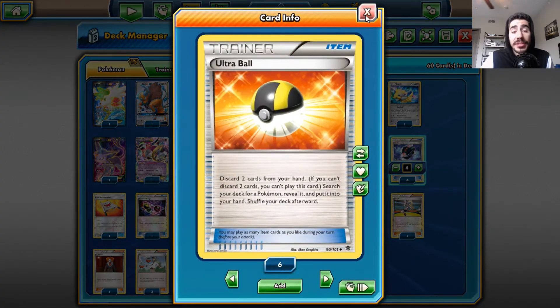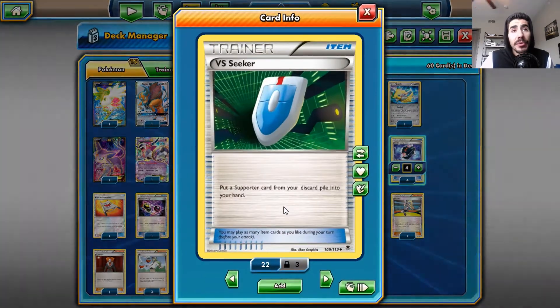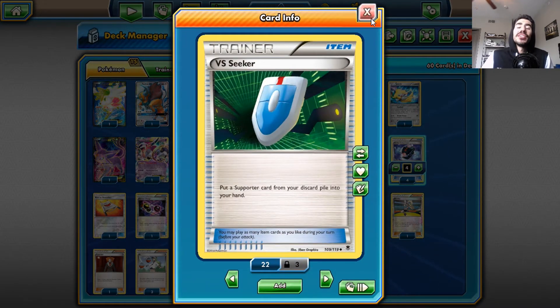Four Ultra Balls to search out whatever Pokemon I want by discarding two. Four Versus Seekers — the must-miss card in standard format, but in expanded you are still here and strong. With Sableye, this is a great card to get back. In case I need a certain supporter, I can get it back with Sableye's Junk Hunt.